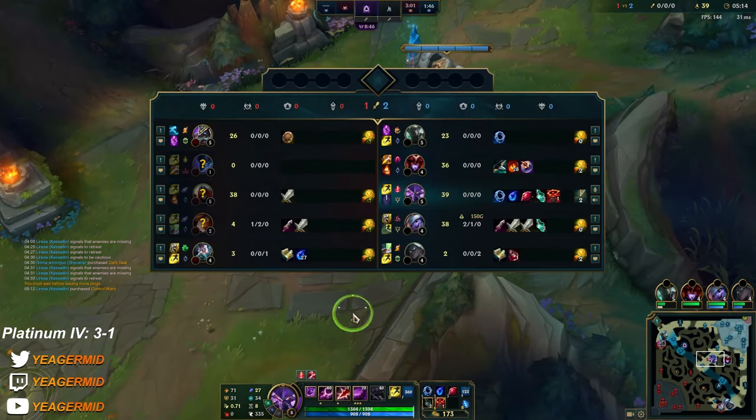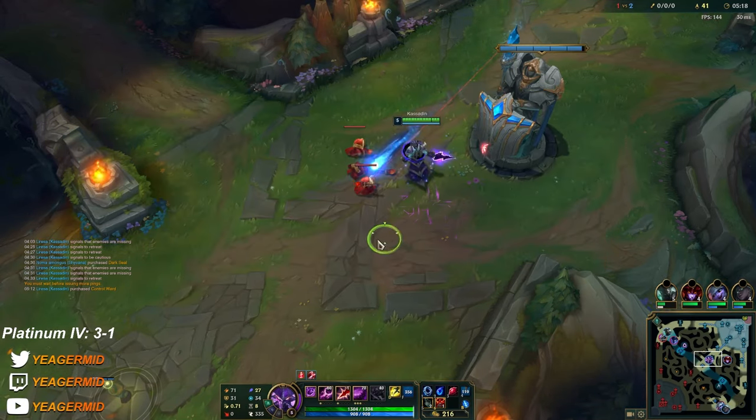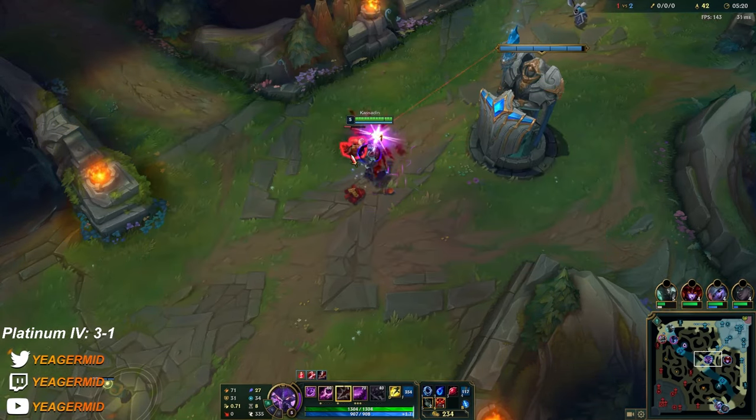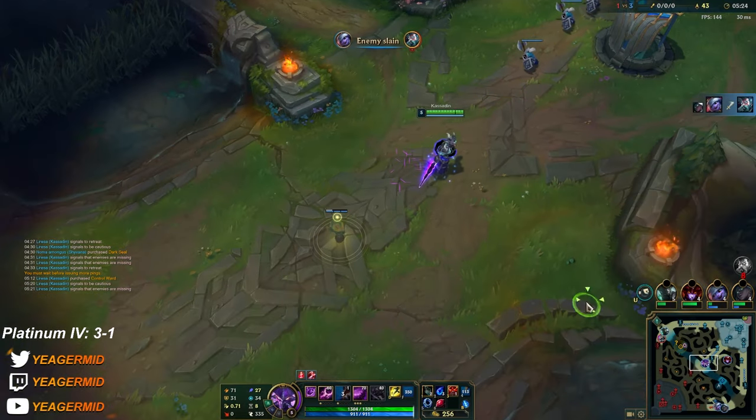When I get enough gold I'm going into Rod of Ages once again. Also Frozen Heart — another solid item. When they're almost full AD, Frozen Heart is going to be insane.